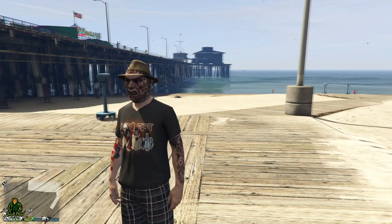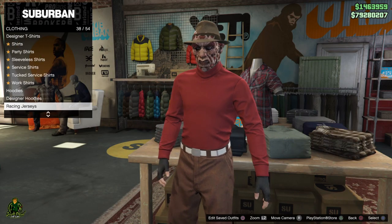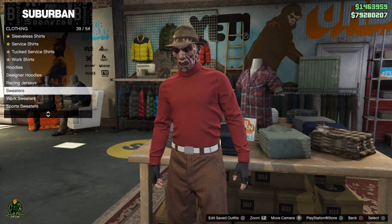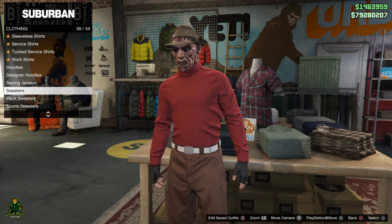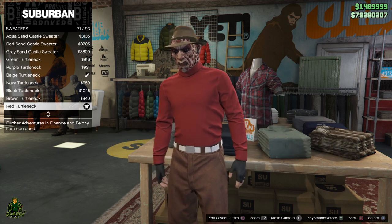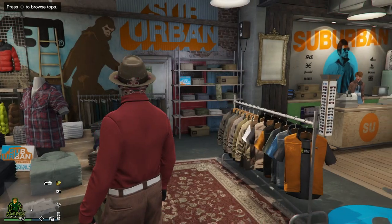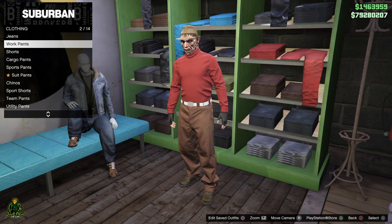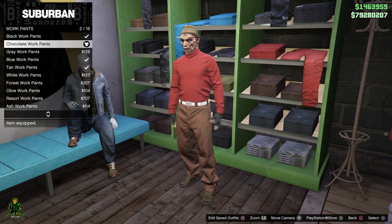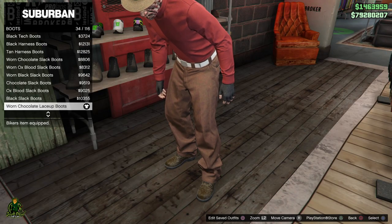Now let's go get the clothing. Go to Tops, go to Sweaters, and then go to Red Turtleneck. Now we're gonna put gloves on this character, so you'll need to go to Ponsonbys to get the gloves. Go to Pants, go to Work Pants, then go to Chocolate Worn Pants. Go to Shoes, go to Boots, then go to Worn Chocolate Laced Boots.